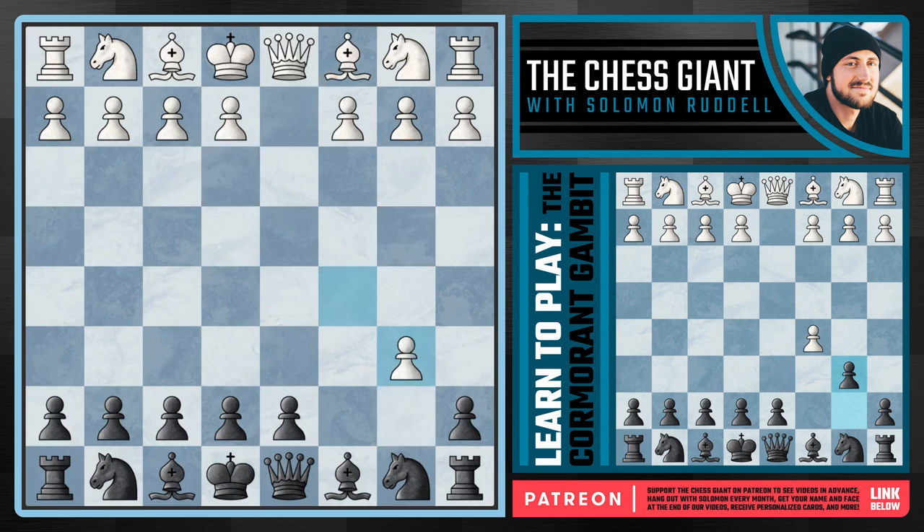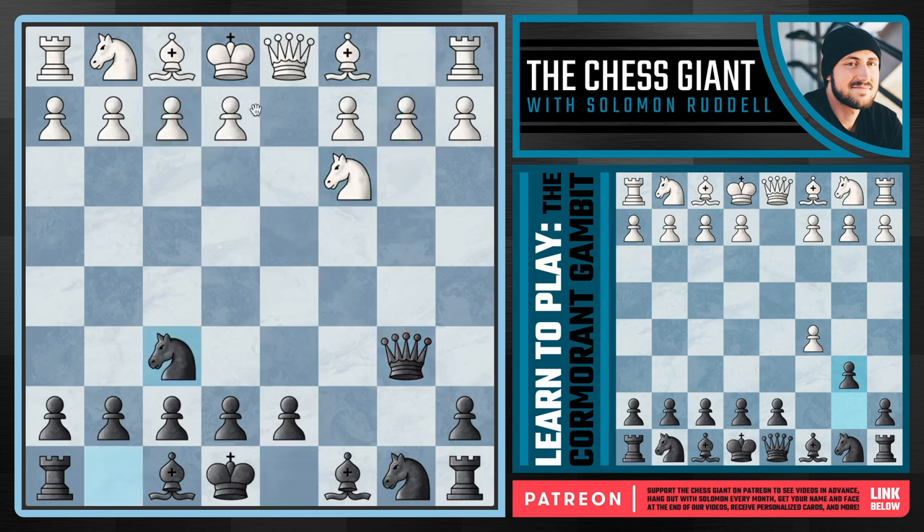What about taking on b6? In this case we're going to capture back with the queen, immediately putting pressure on both b2 and f2. Let's say white plays something like Nc3 - we're going to play Nf6. White should play e4 according to the engines, but Nf3 is very popular in online chess so I thought we'd cover this first. Against Nf3, we're going to play bishop b7 - a very easy square. Notice the pressure that white is under: you're up a pawn but you can't move the bishop without losing the pawn on b2.